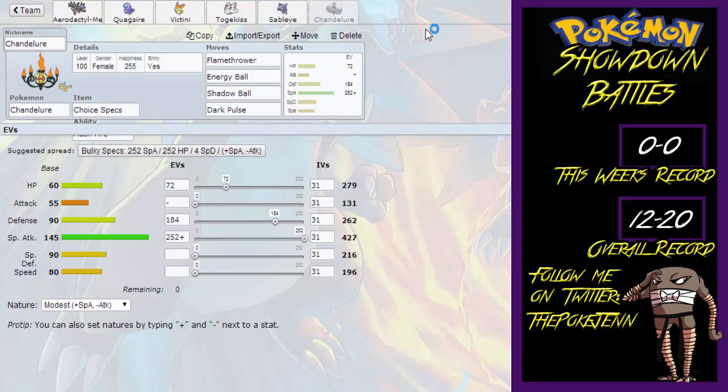And last but not least, we have a Choice Specs Chandelure with the Flash Fire ability, with the moves Flamethrower, Energy Ball, Shadow Ball, and Dark Pulse. With the EV spread of 72 in HP, 184 in Defense, and 252 in Special Attack with a Modest Nature.